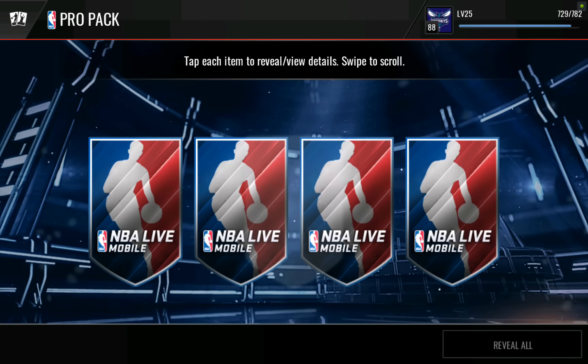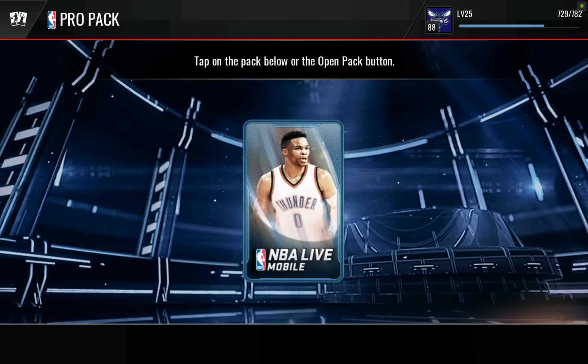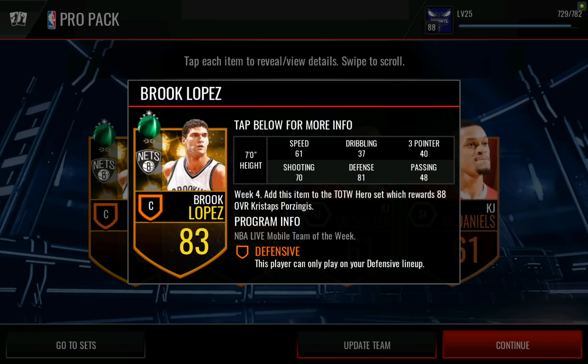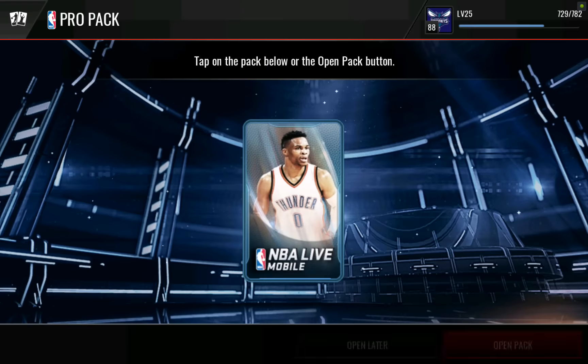I only got two packs left — no, we'll keep going past that. We'll go down to 200k, we can't just stop it like that. Come on, give me pack luck bombs. Oh, there we go! That's the Brook Lopez that we need! The pack luck bombs are working. Now we just need that collectible. Keep dropping those pack luck bombs — that's the guy we needed. We are so close, we just need the collectible.